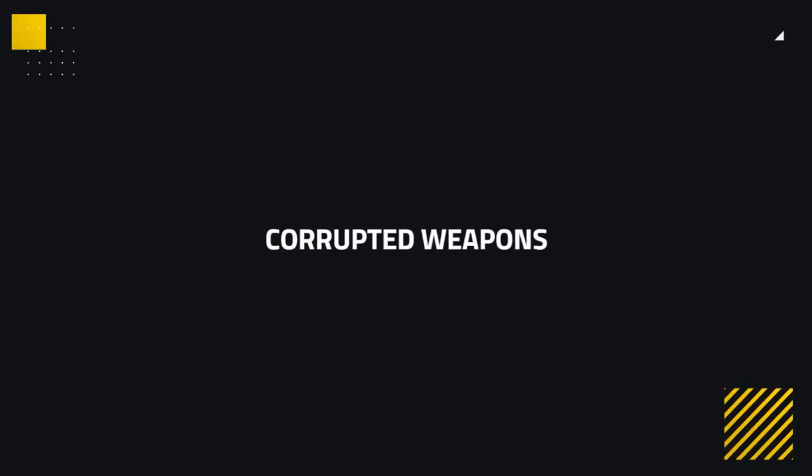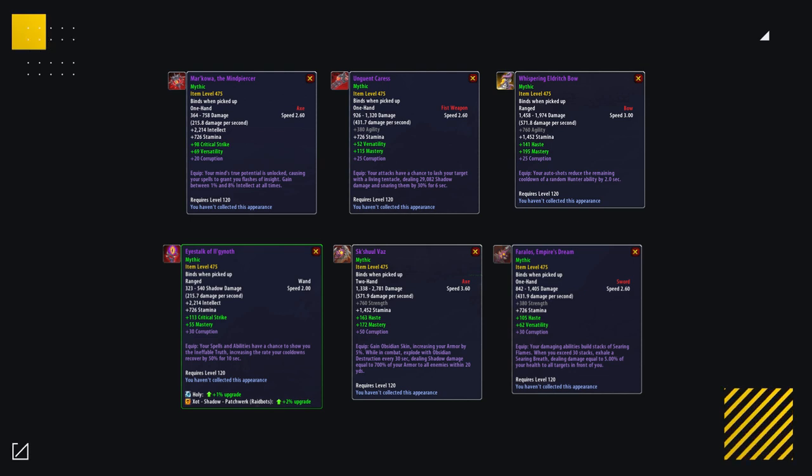On top of damage and stat affixes, there are unique corrupted weapons coming from the new raid, Nihilofa The Waking City. These corruption effects are unique to these particular weapons and are all guaranteed — so if you get the weapon, it's going to have the corruption. The level of these corruptions is the same on all difficulties.